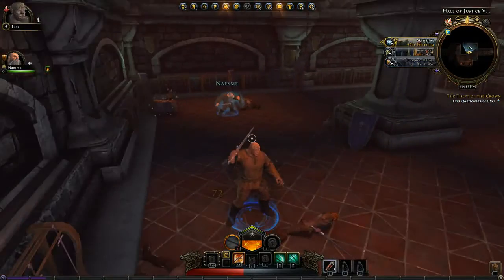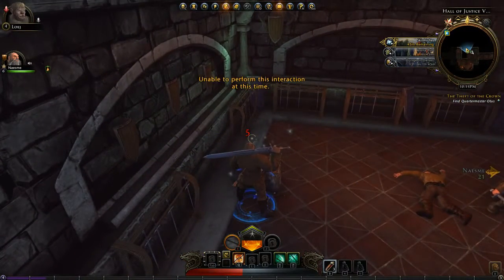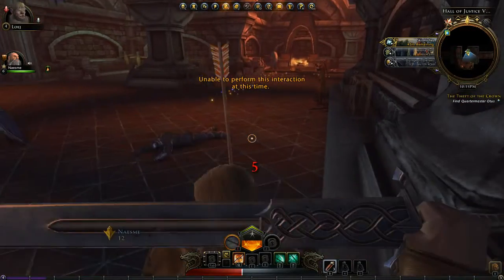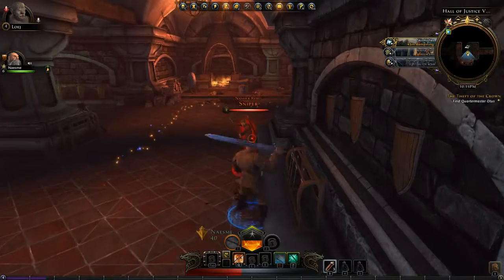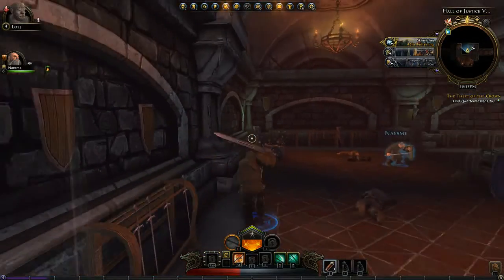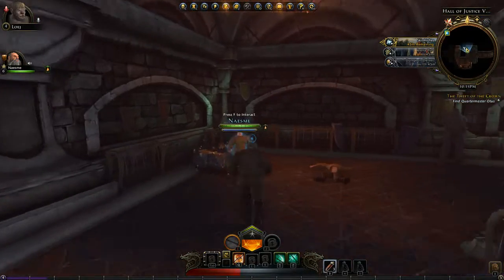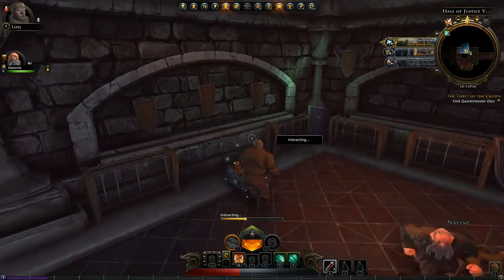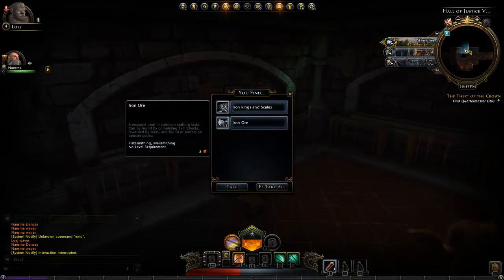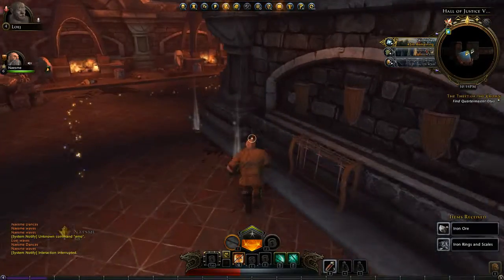Yeah, come over this one and hit it. Unable to perform interaction at this time — I have something aggroed on me, that's probably why. Kill it. How dare you. Where's that arrow? There is an arrow sticking in me somewhere. Come over here and try it. Iron ore — hit F to get everything. I got that. I may be bad, but I'm not that bad.